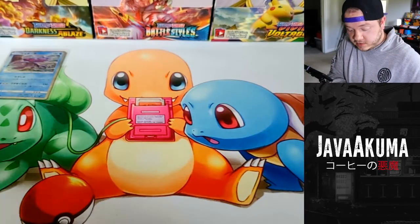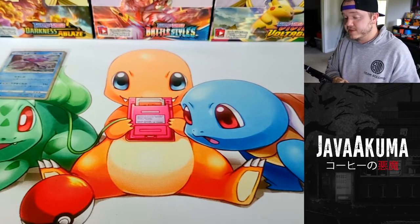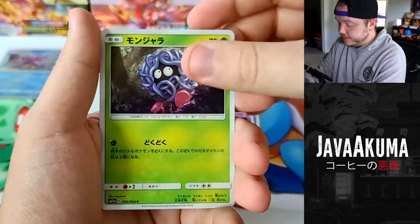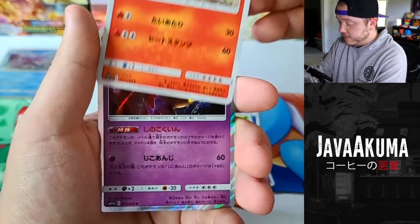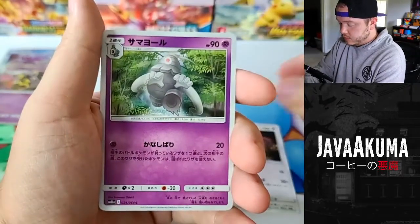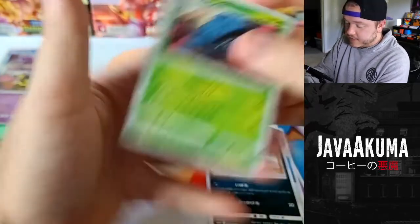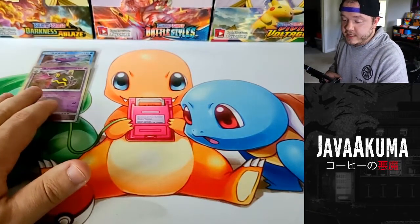One of the secret rares in the set is Alolan Persian and I'm not a big fan of Alolan Persian - I'm not sure if I've ever met someone who is. I'm hoping our secret today is not that one. Then we get a Phantom, another holographic - holographic Dusknoir - Zangoose, some energy, Alolan Meowth, and Tangrowth.